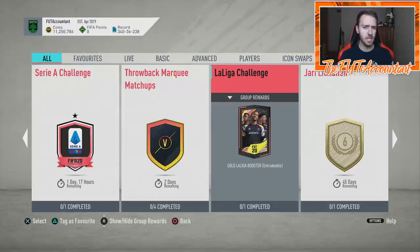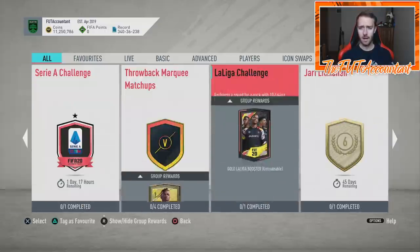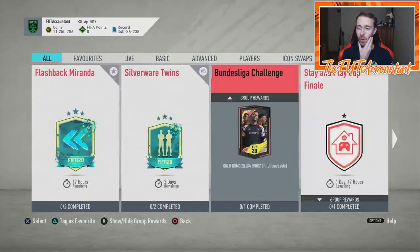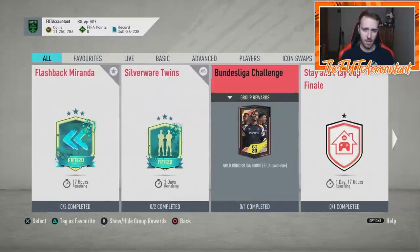Serie A, Bundesliga, and La Liga challenges have all come out. I don't even know if there was a League One challenge in the pack code, but it would make sense if they were going to put one in. That hasn't come out yet, so we'll see what happens. I'd be curious — if they don't have a League One challenge, does that mean we're not getting a League One team this season? I wouldn't read into that at all, but it's something I thought about.